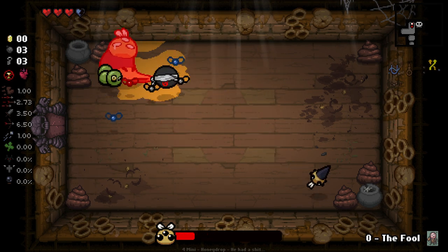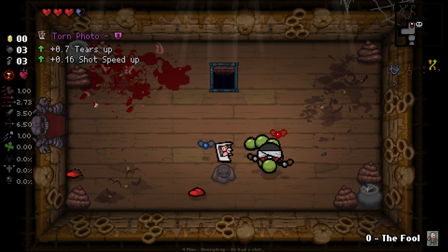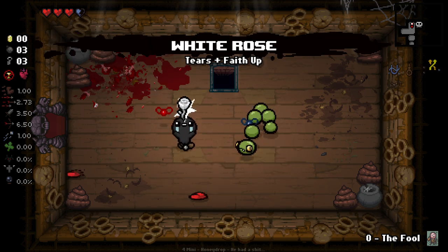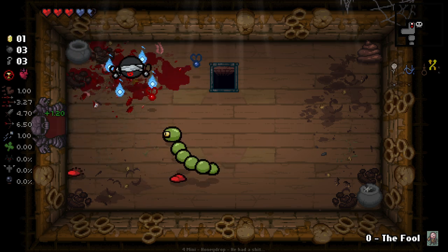Technically we are playing as Isaac, but kind of not really. All of these aren't very good for us, but I'm going to take the White Rose because it gives us the ability to shoot for a brief time, which I think is pretty nice — not that the tear rate-up does anything for us.